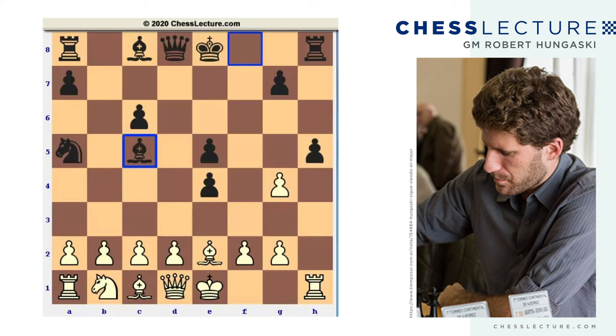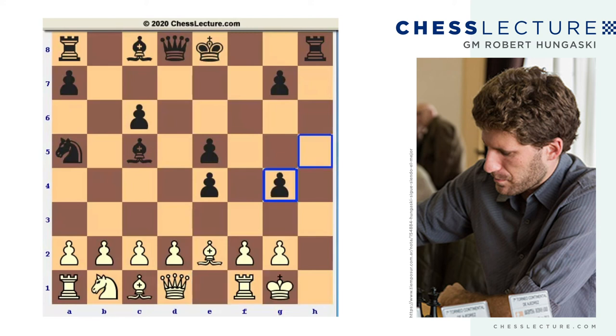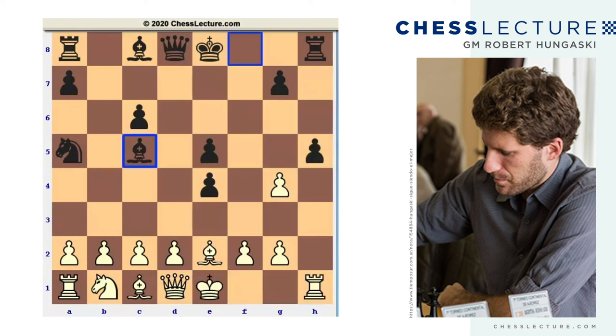There are a couple of moves that can be played here. B4, knight c3, g takes h5, and castle kingside all seem like legitimate candidate moves, but we can immediately rule out castling kingside, because this is simply going to castle our king into a devastating attack. Either h takes g4 followed by queen h4 is going to lead to checkmate, or even queen h4 right away. So castle kingside is a terrible blunder.